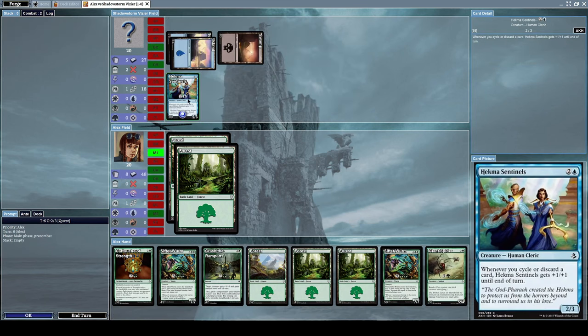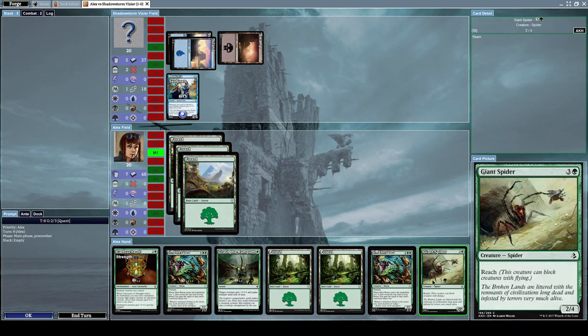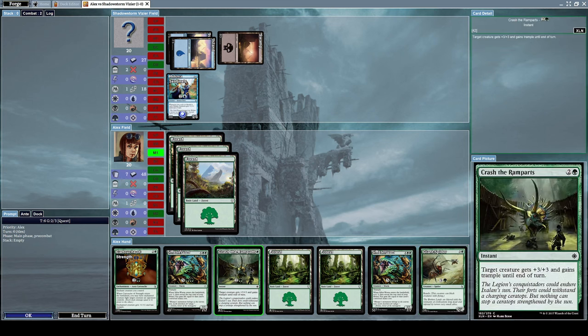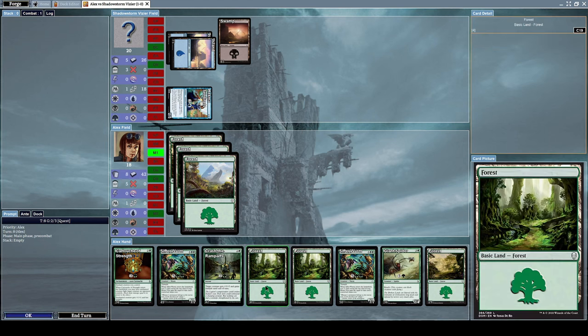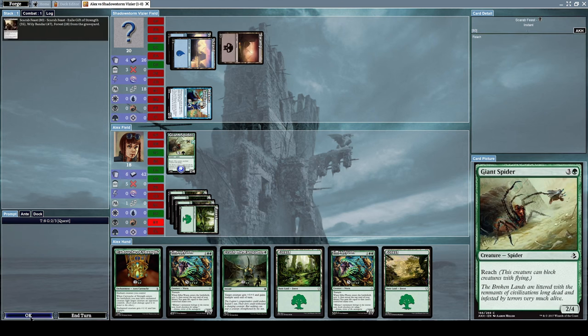He summoned Heckma Sentinels, which is a two slash three human cleric creature. Whenever you cycle or discard a card, Heckma Sentinels gets plus one plus one until end of turn. We cannot summon Giant Spider yet — that requires four mana and we only have three — so let's end our turn. He attacks with Heckma Sentinels, but next turn we can finally summon Giant Spider and block him.